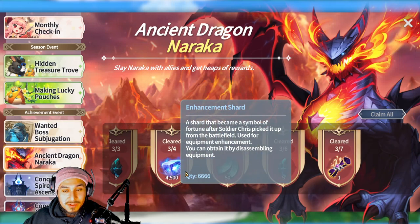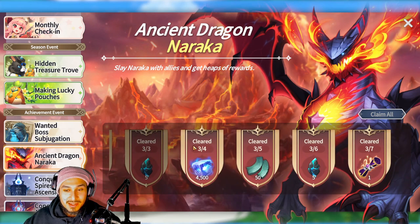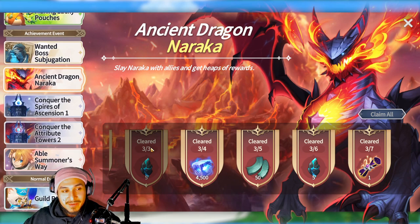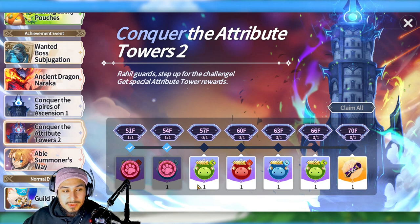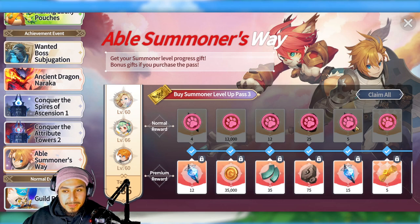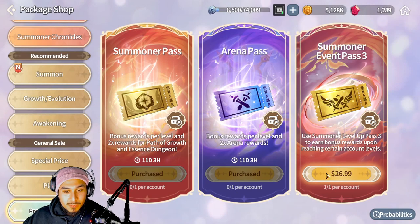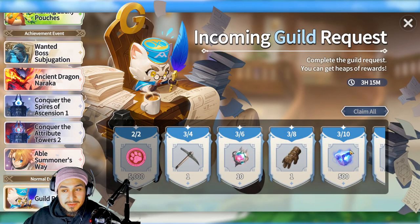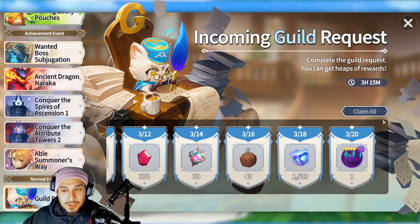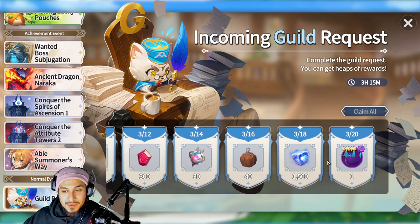For the dragon dungeon I just started doing it — joining public matches can be hit or miss. Doing the celestial towers gets you free stuff too. The summoner's way lets you level up your summoner and get rewards, though I wouldn't really recommend buying the pass since it's expensive for what you get. For the guild requests, the free devilmon is worth it — nothing else is really worth it unless you want those stones to maximize resources.